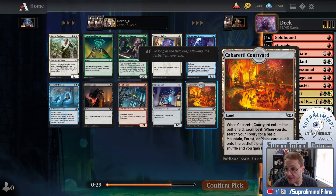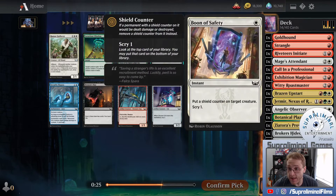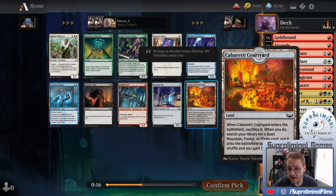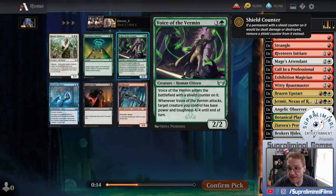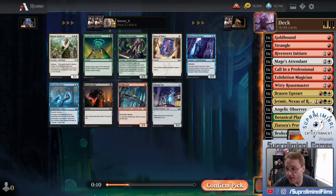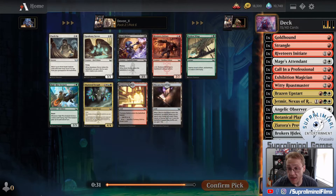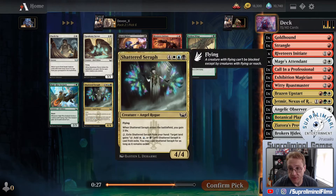Mountain Forest Plains is exactly what we want. We want that Cabaretty Courtyard pretty badly. This is the one-mana combat trick. There's Luxurious Libation, which is pretty good as well. This card's really impressed me - it's kind of like a frustration pass and then you can blow the opponent out. This is the Voice of the Vermin I still like a lot, but I just want to cast my spells. I know it sounds ridiculous - like, oh my god, we get it, you want to cast your spells - but I promise you it is such a big deal.